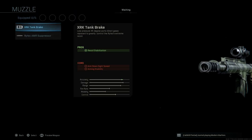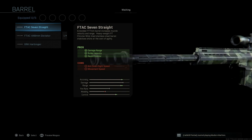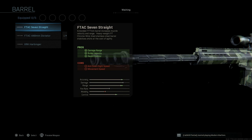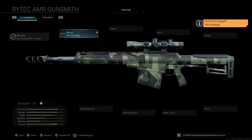Starting from the base Rytec AMR, we have muzzle options like the tank brake for horizontal recoil stabilization, and the AMR suppressor for sound suppression and damage at range. However, every attachment I tried adds too much recoil or slows ADS speed too much. For the barrel, we're going to skip the muzzle and go straight for the XRK Harbinger barrel. It assists with recoil control, though the 448mm Dictator would give better ADS speed. The Harbinger gives us the best recoil control of any barrel option.